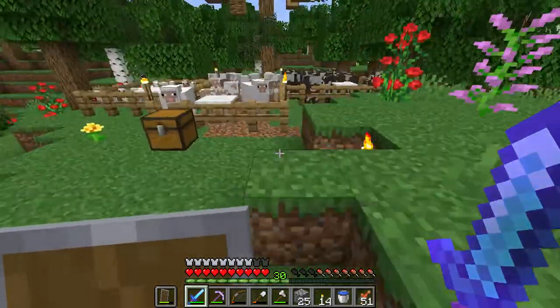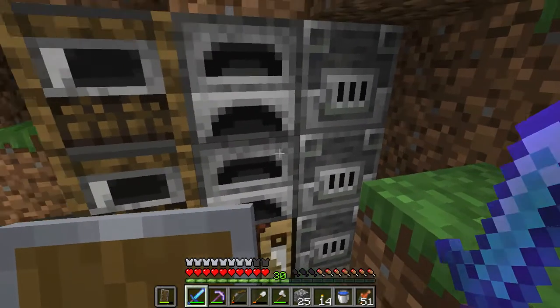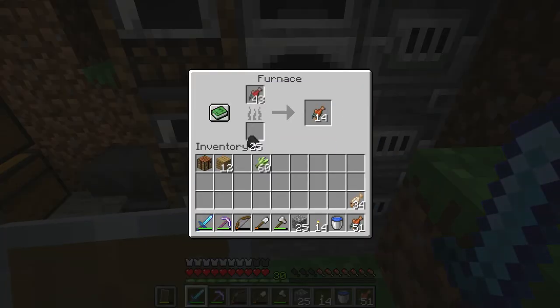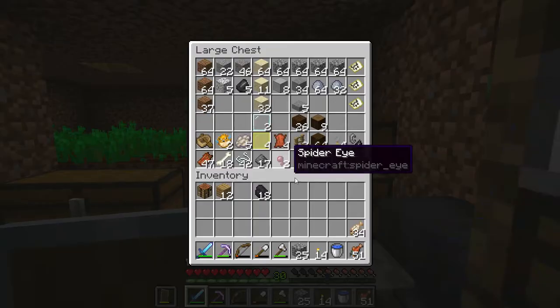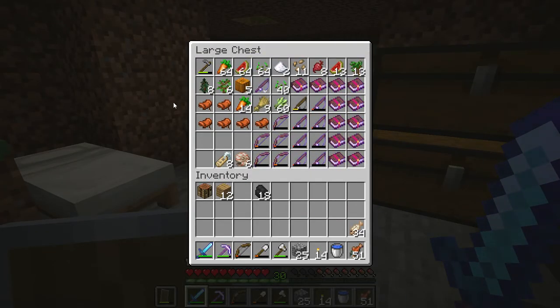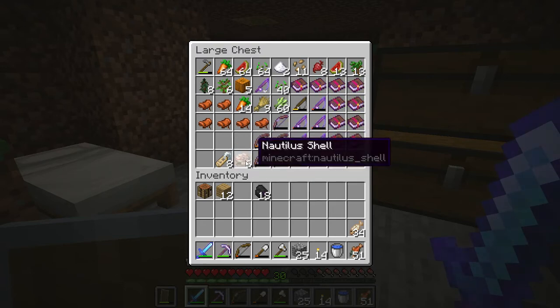For fishy-wise, we have like four stacks of cooked cod in here, and a couple stacks of frosty. Oh, you're not done cooking. Yeah, that's good. But this is all the stuff that we did get — good stuff. We got six saddles. I don't think I'll ever need a saddle again. Eight name tags. Six nautilus shells, which I don't know exactly what they do yet — I know they're for a beacon underwater, though.